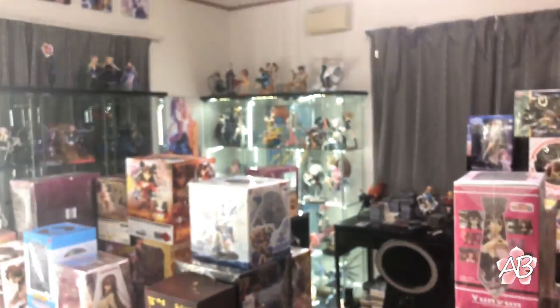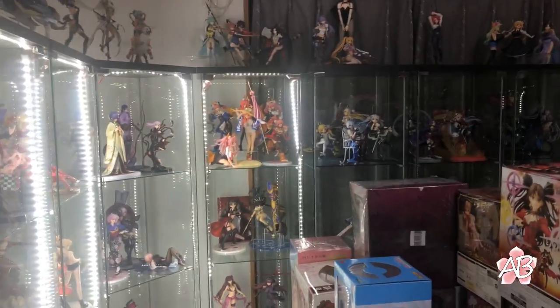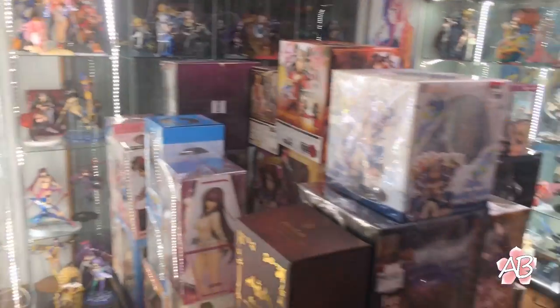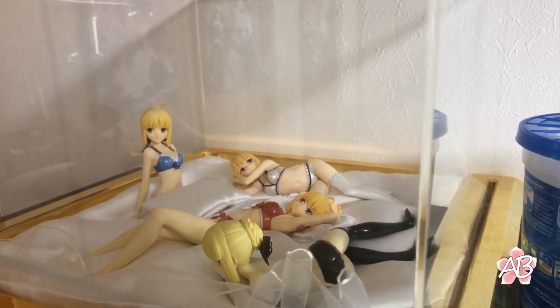The last portion of this tour is my room. Yeah, there's a lot going on — a bunch of boxes. Let's start off over here. We have some Saber faces: Saber, Saber Lily, Nero, and Saber Alter. There's a canvas right there.